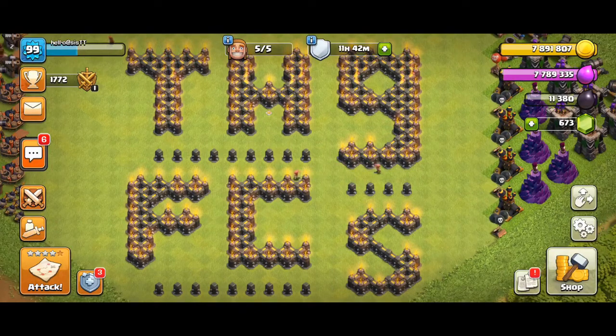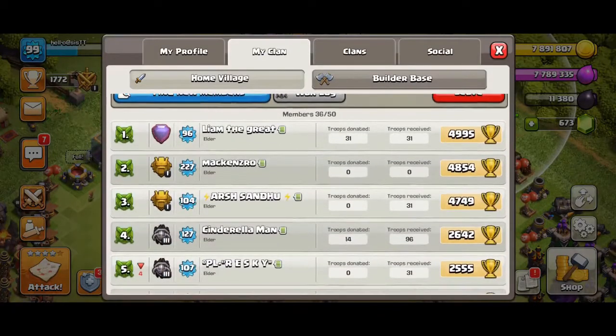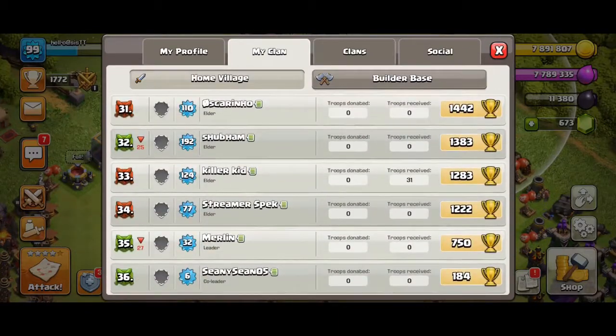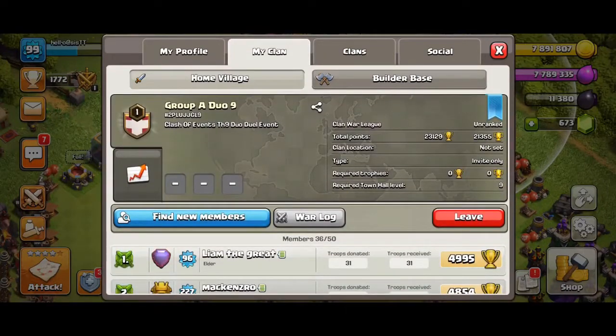We're here at the 1009 tourney hosted by Clash of Events. I'm here competing on my max 1009 with Skelvin who is using a Warbot. Now the Warbot is not maxed — even with Hero Potion his king only goes to 20, but we'll see what happens. Some of our opponents look pretty scary like the level 192 Shubam. We will try our best and win this thing.